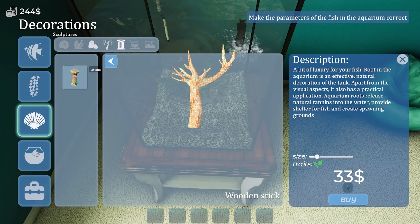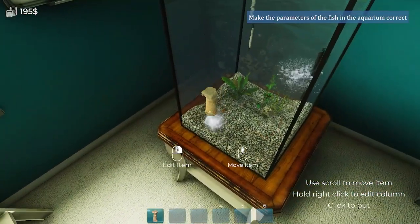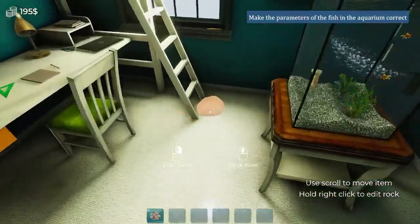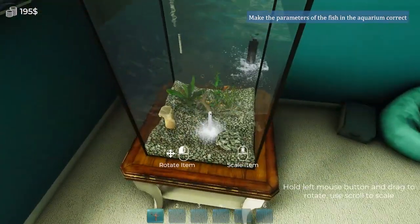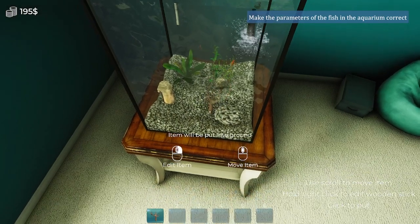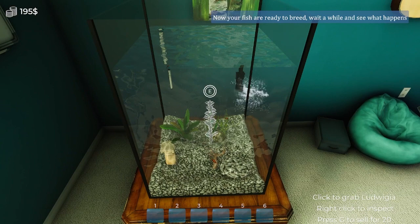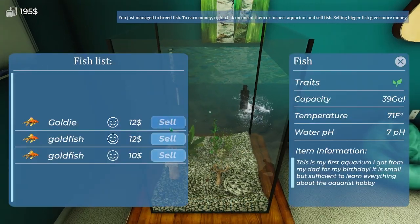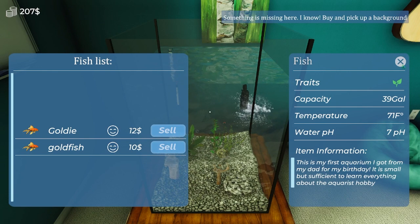Let's add some decorations to boost their morale - we'll get a rock, a tree, and a column. I like that if we get close enough to the gravel, one click puts it right in. The rock is heavy so it stays in place on its own. To rotate an item, hold the right mouse button and use the left mouse button to rotate it. Now our fish are happy and they should breed! We got a new fish - we'll keep Goldie and sell the other.